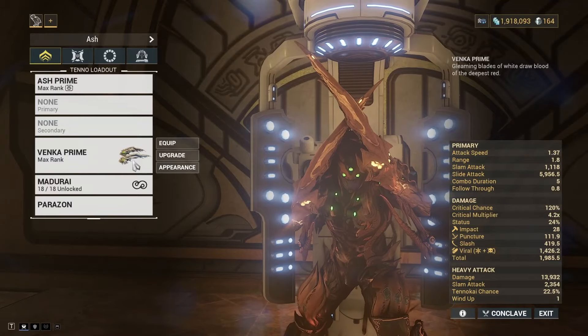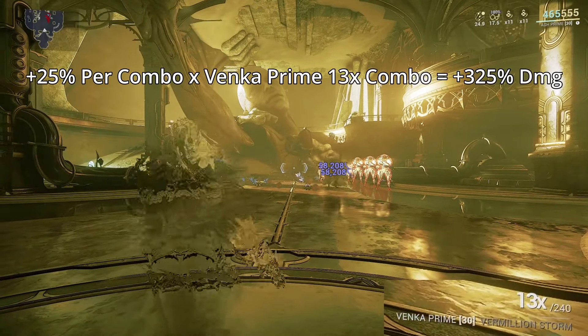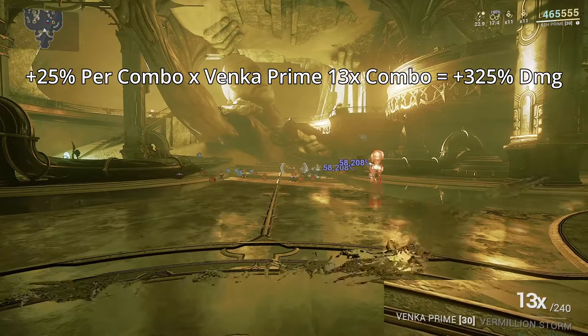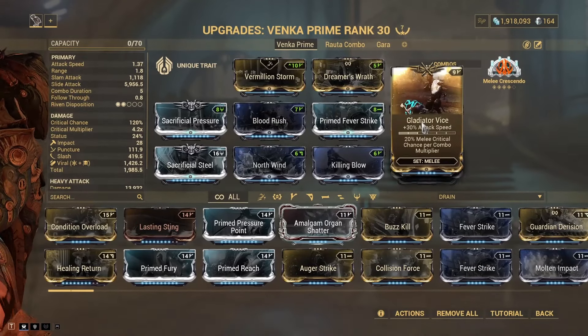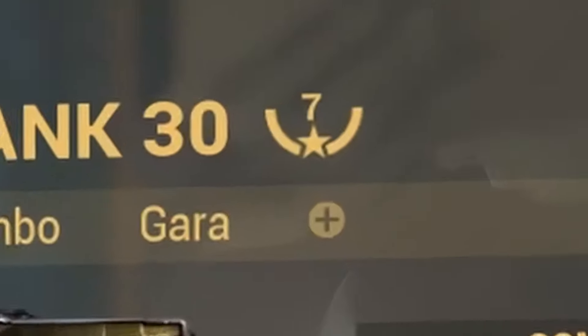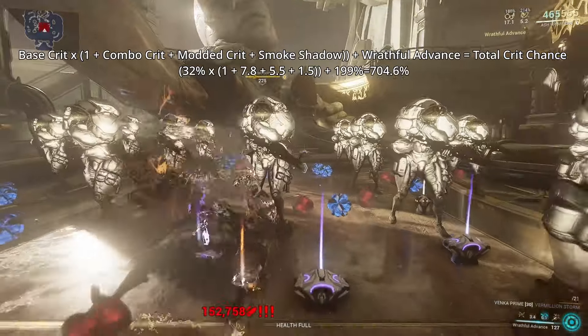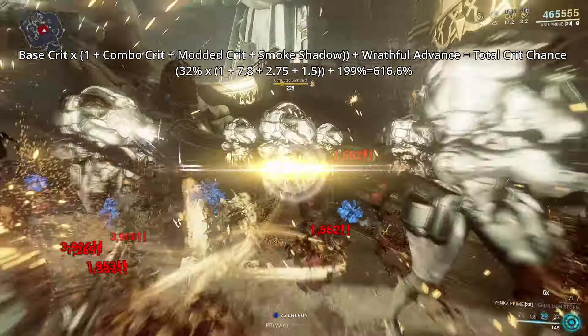So now let's focus on our melee weapon. I use the Venka Prime since it can hit the elusive 13x combo multiplier, which will give you a 325% damage increase to Bladestorm. If you use it with Blood Rush and 2 Gladiator mods, you can get an additional 720% multiplicative crit chance. I also have the Sacrificial set on since this is a crit weapon and these things are basically mandatory now. So on a Wrathful Advanced Heavy Attack with Smoke Shadow, my Venka Prime will do 704.6% critical chance and 616.6% on a normal attack.